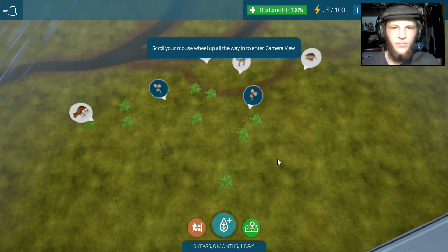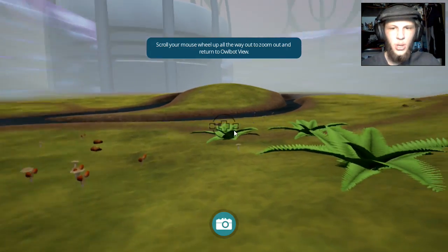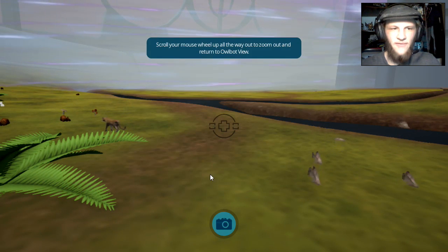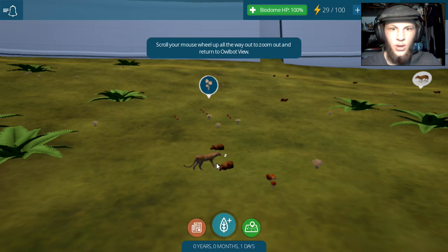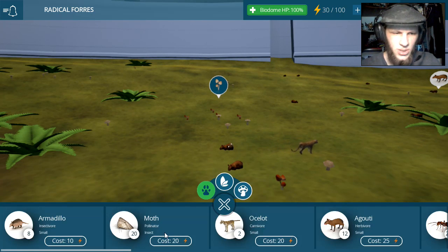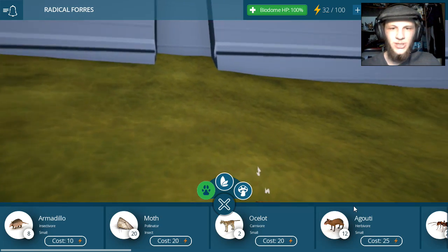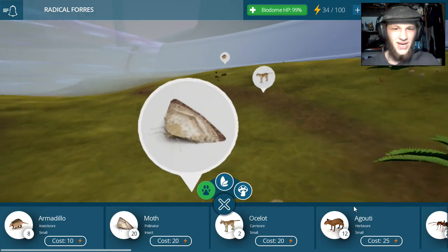Scroll your mouse wheel up all the way to enter camera view. Oh my goodness, I can take pictures. I don't think that was a thing last time. Save that. It's beautiful in its own way. Now you're ready to keep building your own ecosystem. You can either experiment, balance, and grow your ecosystem freely, or work to earn achievements. The choice is yours. He just walked by two of the a-goudys. Did not eat them. Ocelots are very peaceful carnivores, just like the bobcat, which did not even harm a jackrabbit in the last episode.